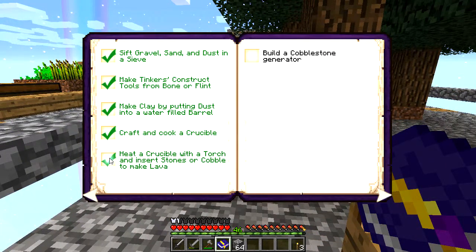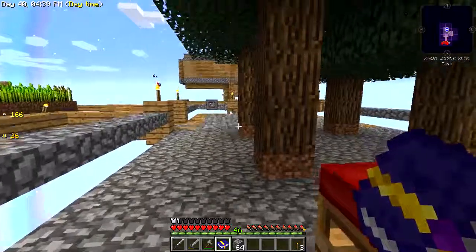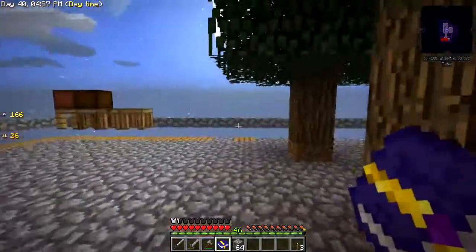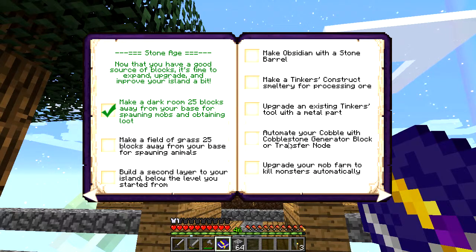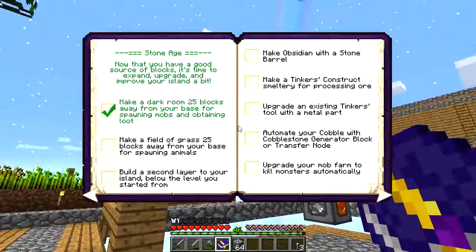So what else do we need to do? We've done the Tinker's tools and we've built a cobblestone generator, so yay - we're moving on to the stone age! Make a dark room 25 blocks away from your base for respawning mobs and obtaining loot - I think we've done that one. Make a field of grass 25 blocks away from your base for respawning animals - that's still to do. I don't know how we're going to make grass seeds, but I'm sure we can get them from sifting dirt. Build a second layer to your island, make obsidian, make a Tinker's Construct smelterer, automate your cobble - yeah. Upgrade your mob farm to kill monsters automatically - it's kind of doing that, but not as automatically as I think that means.